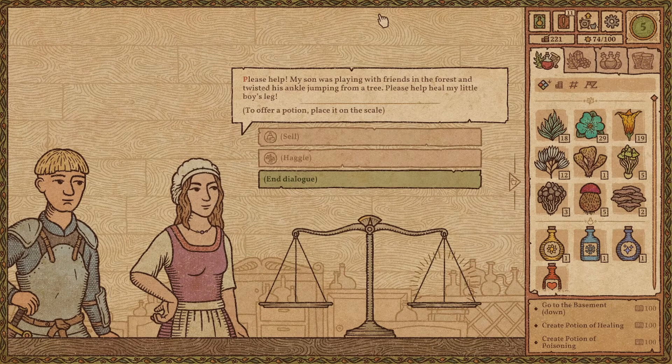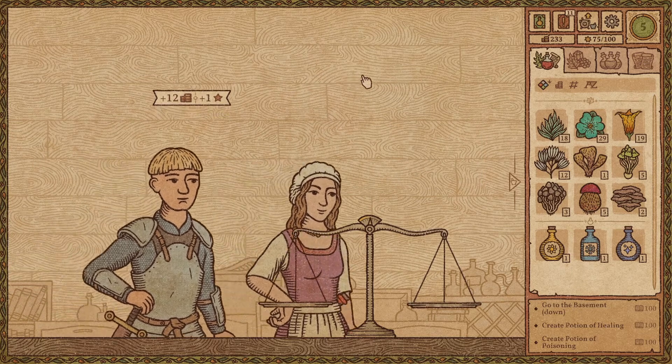Please help me — my son was playing with friends in the forest and twisted his ankle jumping from a tree. He needs to be healed. Potion. Goodbye.